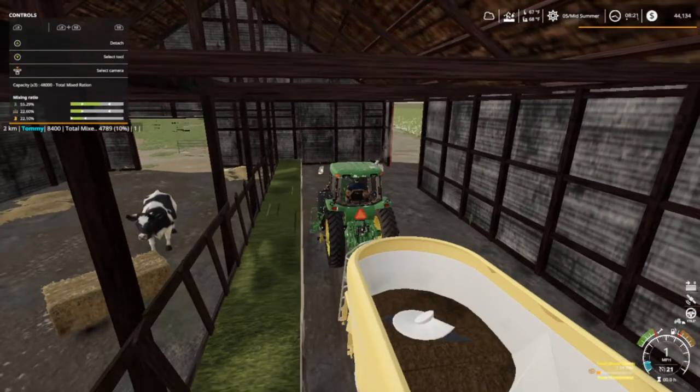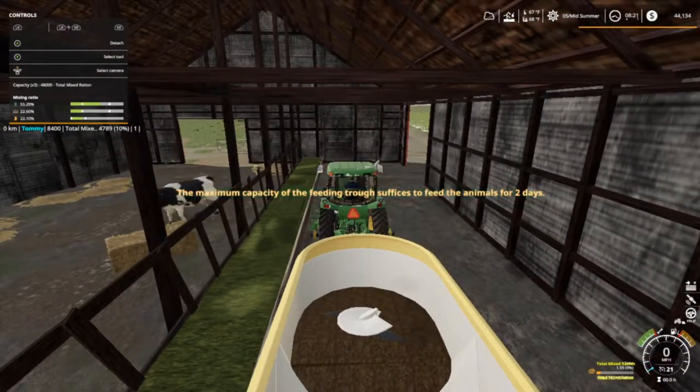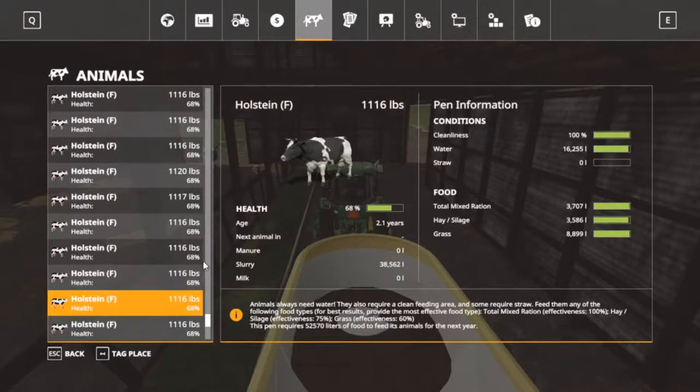I got out of the zone — maximum capacity! It gets me every time. Total mixed rations: 3,707. Full hay and silage is full, grass is full, cows are doing all right except for straw and we're fixing to take care of that right now.